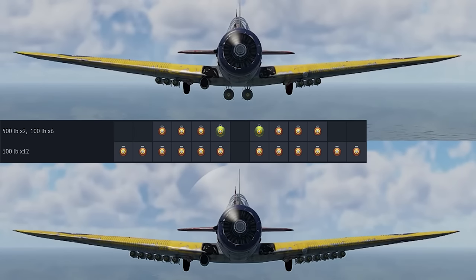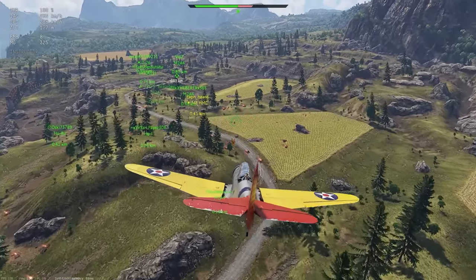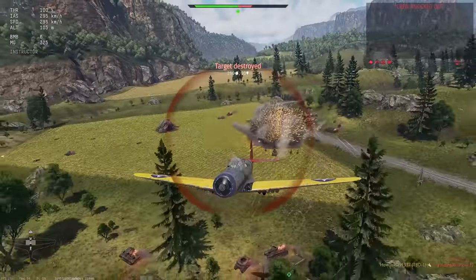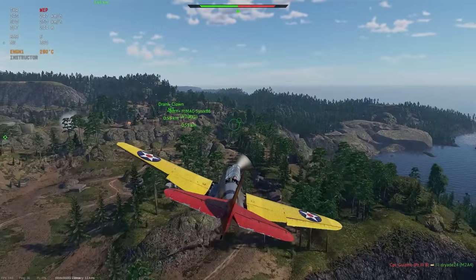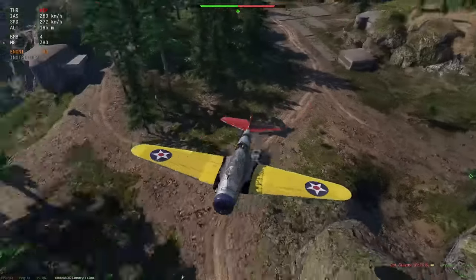The plane can carry 12 x 100-pound bombs, or a couple of 500-pound and 6 x 100-pound ones. Since every drop releases them in pairs, it results in 4 or 6 attacks. The weaker bombs will require some precision, but since at low tiers tanks have little to no armor, they are pretty effective for their weight.